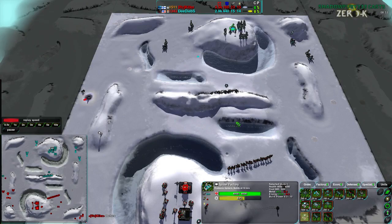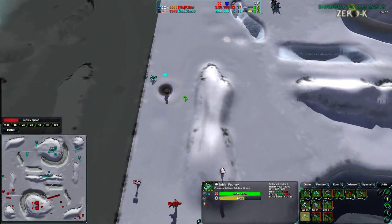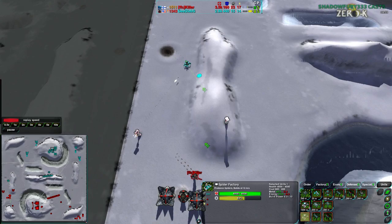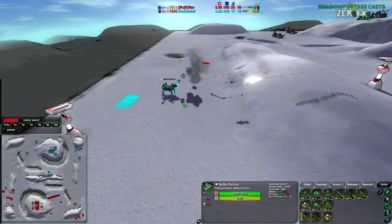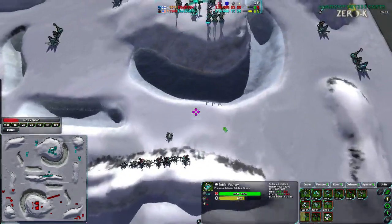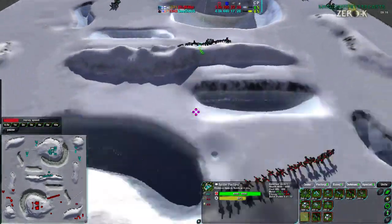Neither player is really attacking right now. Deebs doing that one harassment actually does manage to get rid of the metal extractor — that is surprising. Killer, why did you let that happen? That really was not necessary. The Venom moving in is going to get damaged and destroyed by the defenders — that much is certain, it's dead. But at the same time, the crab is done and Deebs is still pushing forward. Killer is floating heavily on metal.